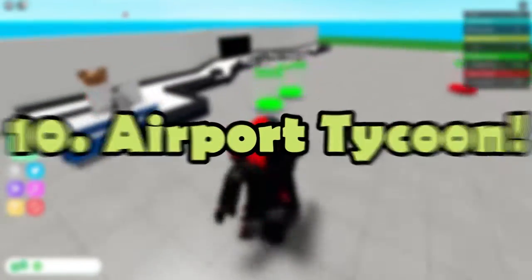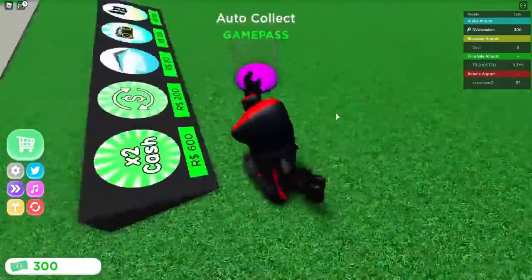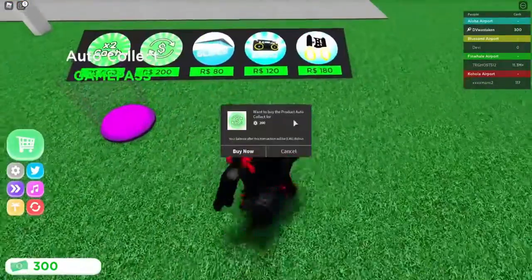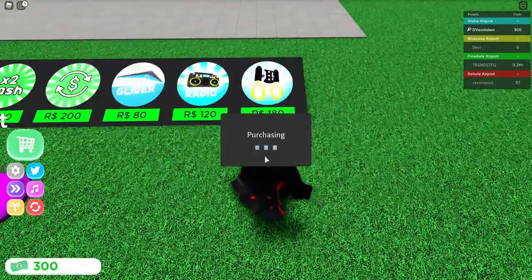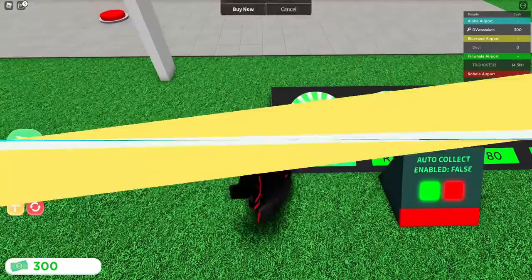Number 10: Airport Tycoon. The goal of Airport Tycoon is to manage a large airport. New planes, cosmetic items, and buildings to play with are added on a regular basis. You can fly planes to and from the airport on exciting adventures in addition to running the airport.